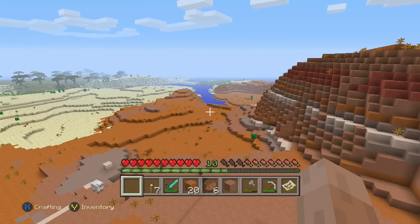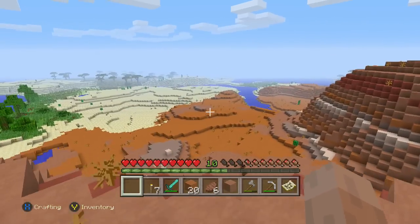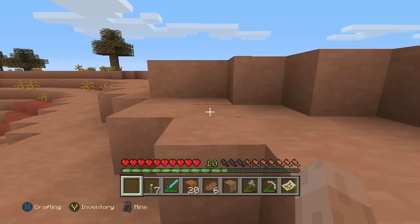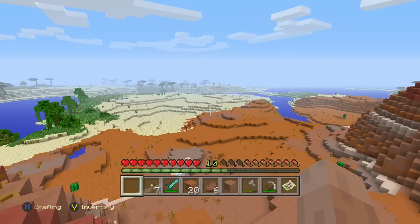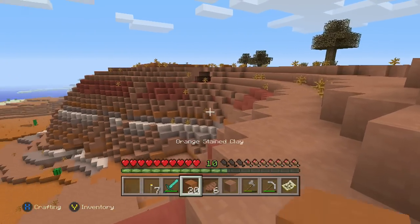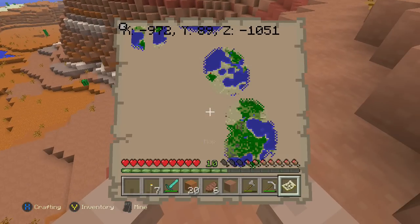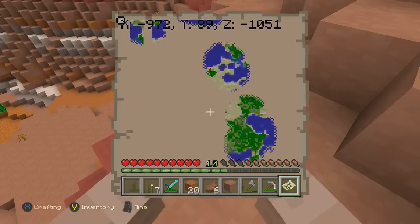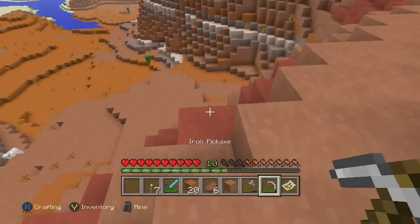Hey, what's going on guys, it's Matt here and today I'm actually playing Minecraft because the new update came out last night. As you can see by the title of this video, this is a seed with a very large maze biome. Me and my friend actually started just a regular world and we're hoping to find one. It's very far from spawn — probably about a couple thousand blocks away — but here are the coordinates of the maze biome. I'll leave the seed in the description.